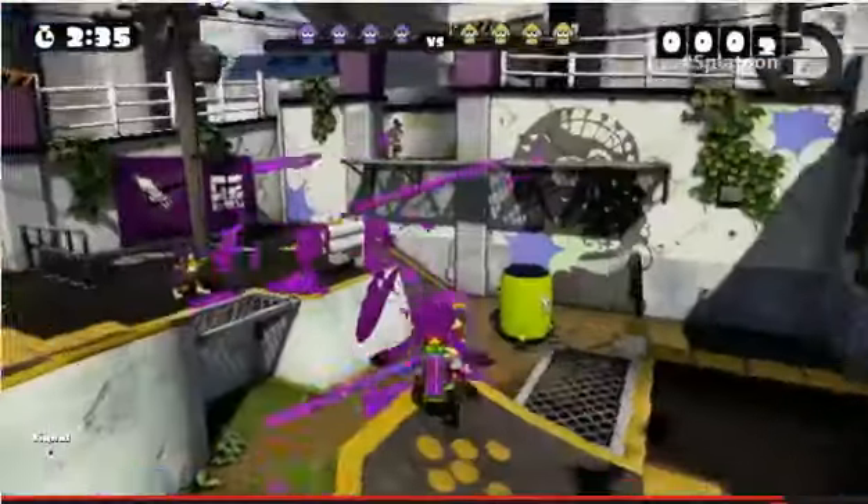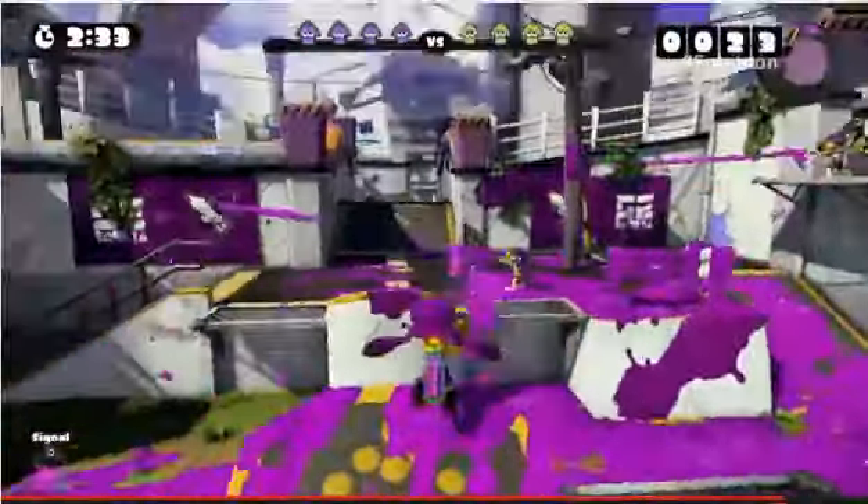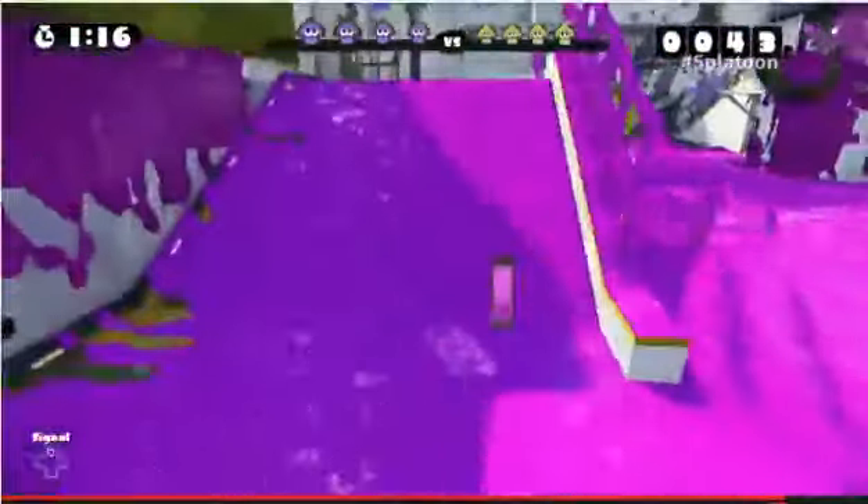As a person, your first priority is shooting ink to expand your territory. Once you've done that, you've got more turf to move through as a squid and make use of your squid abilities.